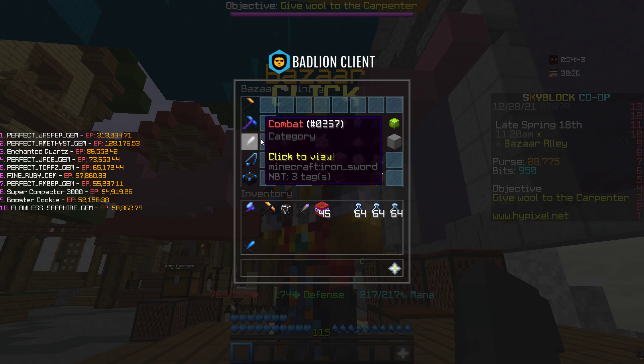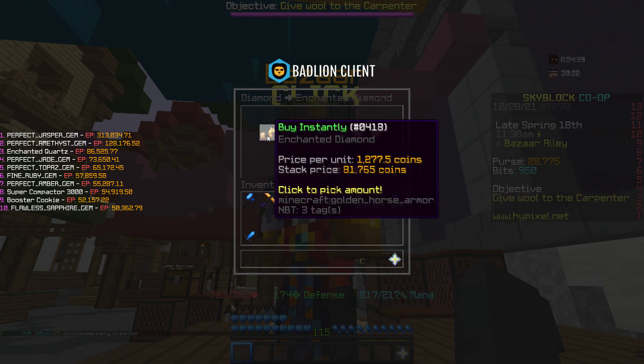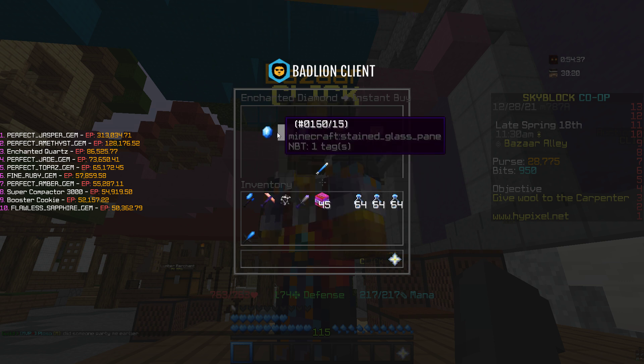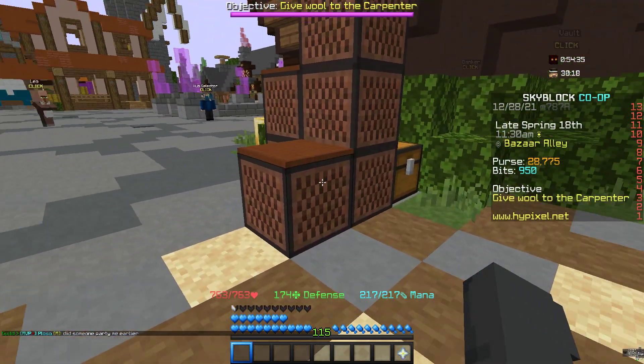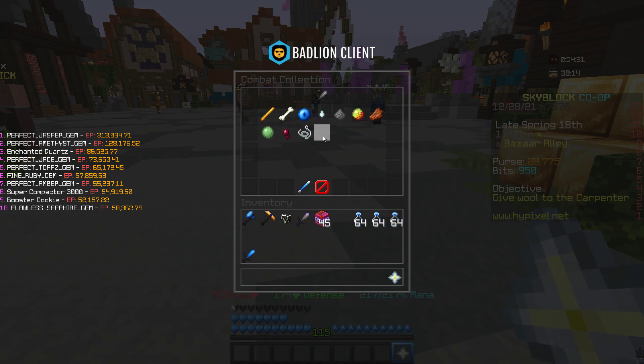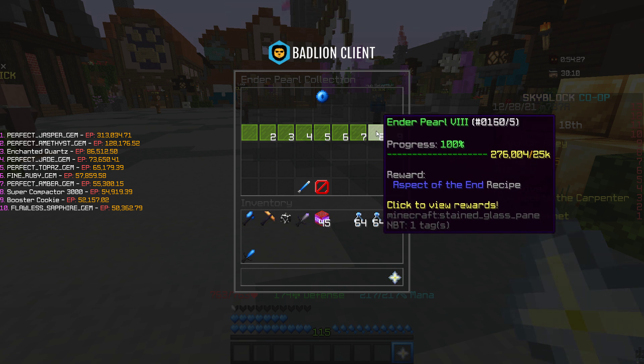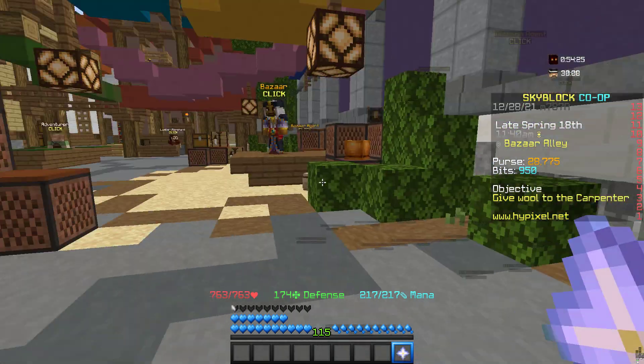Then you guys are gonna go into mining, into diamonds, and just insta buy one enchanted diamond. You'll also need in your collection, under combat, Ender Pearl 8 — you won't be able to craft it if you don't have Ender Pearl 8.